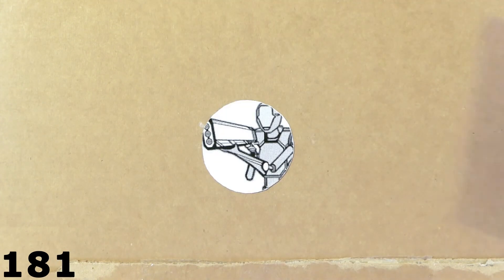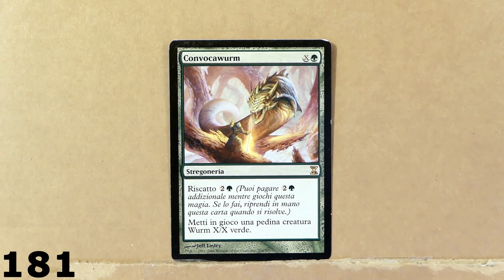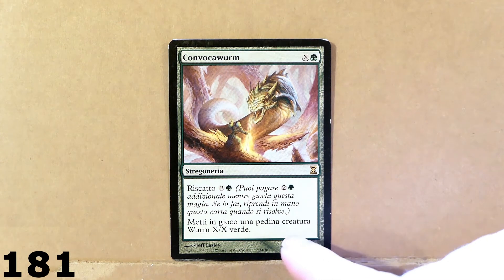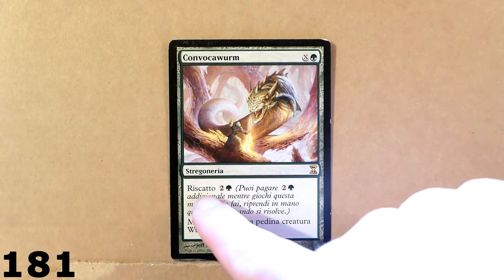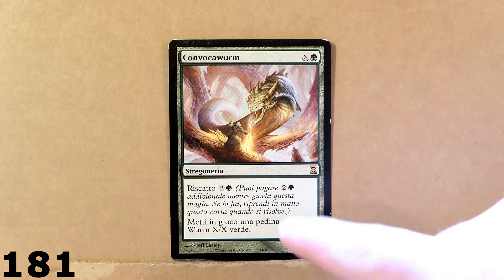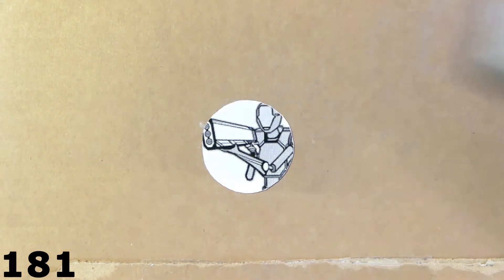Here we've got this very nice sorcery — I don't know the name in English. Worm Summon, maybe. What's really cool about this card is that you can use it to summon a worm creature which has power and toughness based on the number of lands that you use to cast this spell. And then you can pay the buyback cost, and by paying that, you can have this card come back to your hand so you can cast it again on a subsequent turn. So it's a very cool card that is reusable.